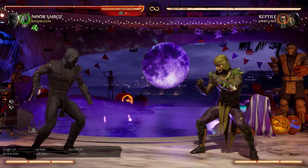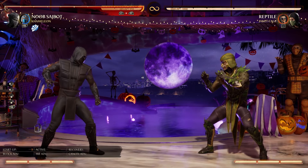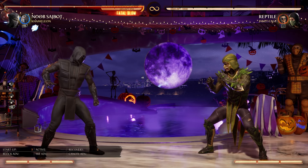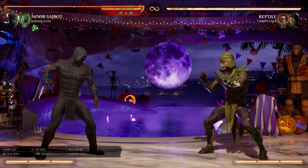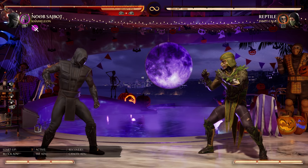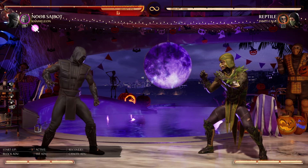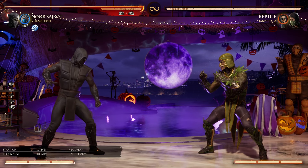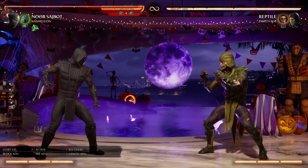To make matters even better, Chameleon actually got a recent buff where you can change the order of her disguise moves. So if you're not a big fan of going Katana into Mileena into Jade, you can swap that order and go Jade, Mileena, Katana. That way, if you like that order more or want to stick on one character, you can use that move more often and keep one character out. Personally, I just let it ride and go with the Jade, Mileena, Katana route, but at the end of the day it's all personal preference.